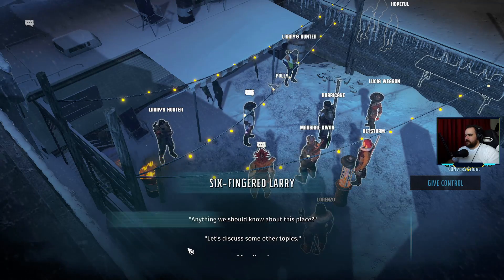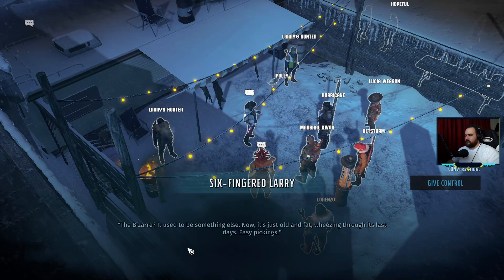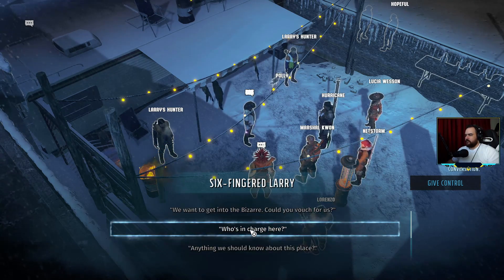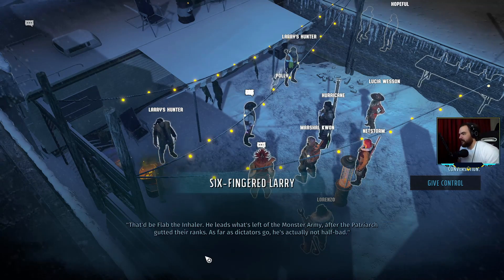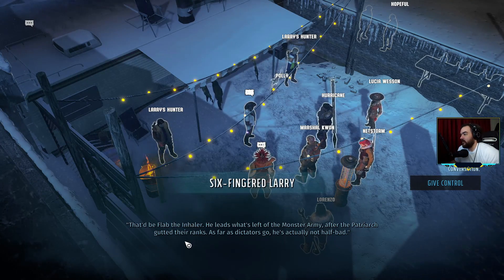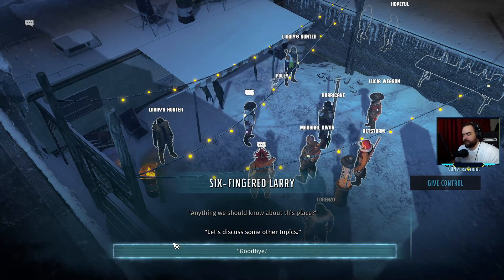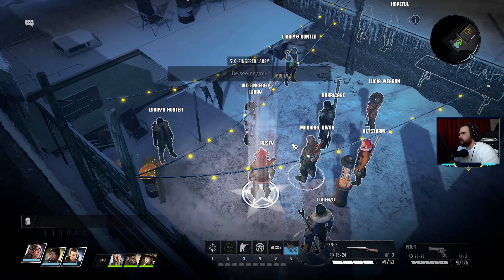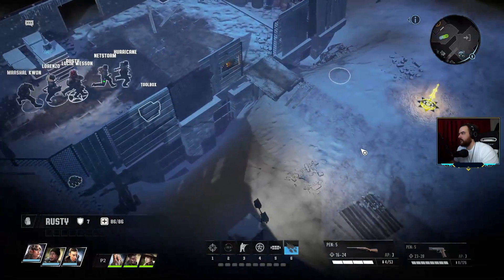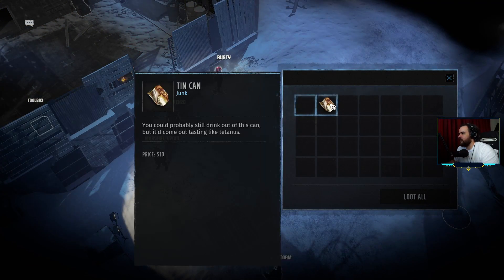Anything we should know about this place? The bazaar used to be something else — now it's just old and fat, wheezing through its last days, easy pickings. Who's in charge? That'd be Flab the Inhaler — he leads what's left of the Monster Army after the Patriarch gutted their ranks. As far as dictators go, he's actually not half bad. This is the way in but we don't have the pass. I found some money.